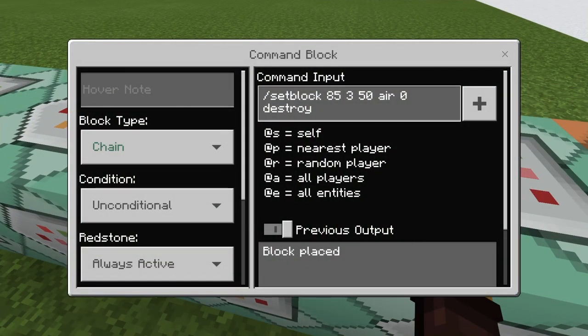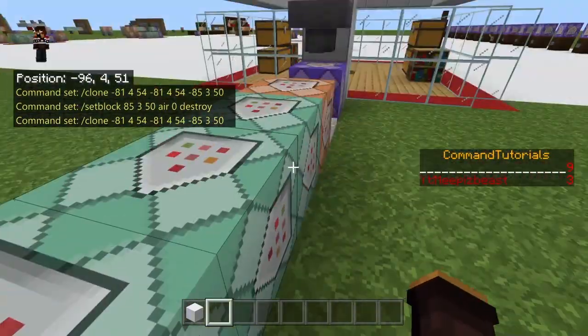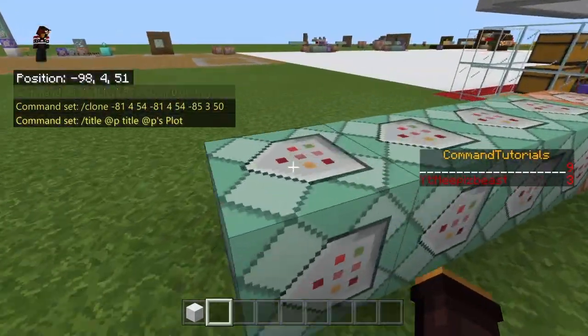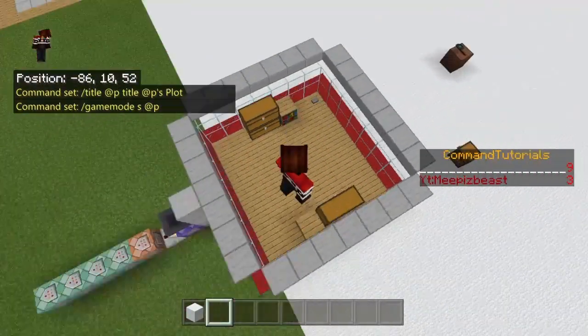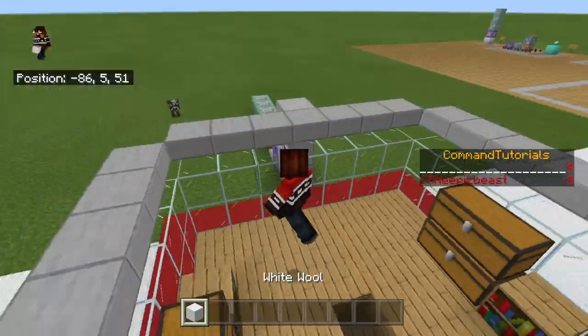So it's just two sets of coordinates: the hopper coords and one set of your plot coords — pretty simple. The second chain block is setblock [x] 85 350 air destroy, which clears the hopper contents. The third chain block uses the title command: title @p title @p's plot — so it displays '[PlayerName] is beast plot' or whatever their name is, which is a cool touch. The fourth chain block is gamemode survival @p, setting the player to survival when they get TP'd in.